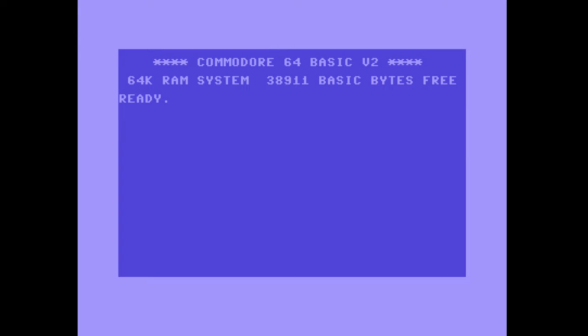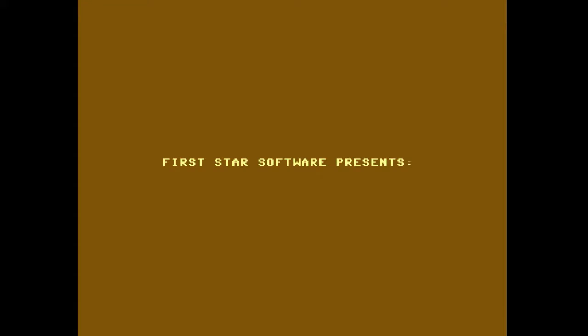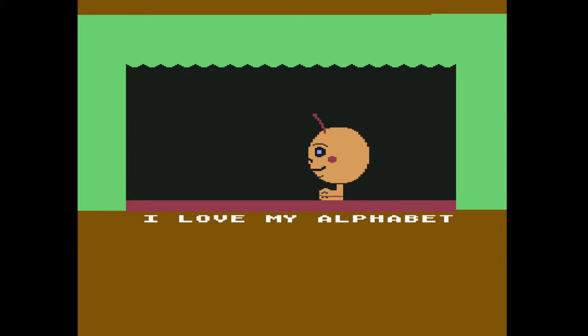All right, Commodore 64 here, we're back. We're gonna take a look at Romper Room: I Love My Alphabet. I'm assuming this is based on the TV show because it's straight up taking the name Romper Room. First Star Software — the same people that made Flip-Flop.